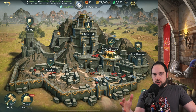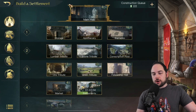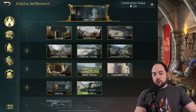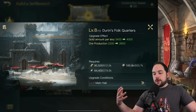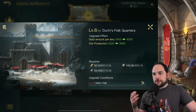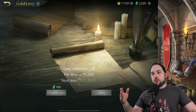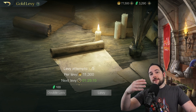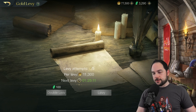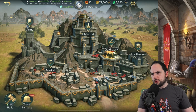One last tip: when you're about to construct a building that will improve your levy amount — like upgrading one of the quarters — consider letting a few of your levy chances accumulate first. That way, when you go to claim them, the building is already completed and you get more gold when you make your claims. That's a really easy way to get some extra gold for free.